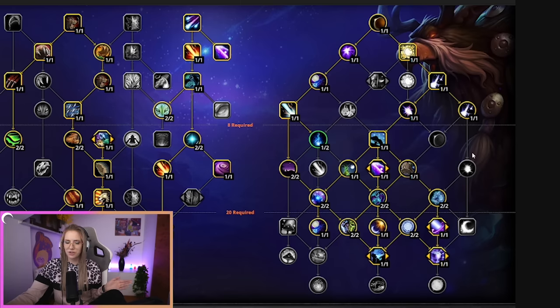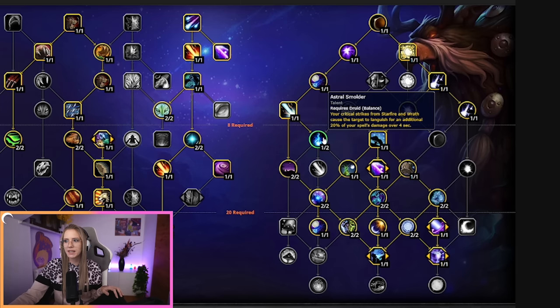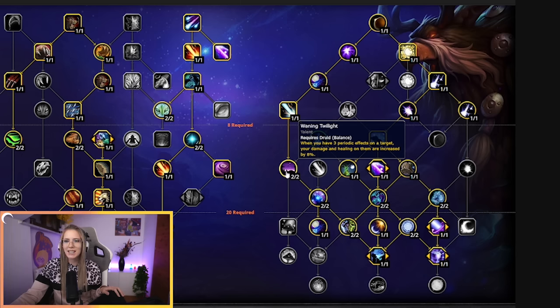This is the Starweaver build without Mushrooms. This build is playing no Mushrooms, it is playing Power of Goldrin, it's playing Starweaver, and it's playing one point in Astral Smolder. Astral Smolder causes your critical strikes from Starfire and Wrath to leave a dot on the targets for an additional 20% of your spell damage over 4 seconds. If your Starfire crits, all of the targets you're splashing Starfire on will also get the Astral Smolder debuff. Astral Smolder also counts towards Waning Twilight.